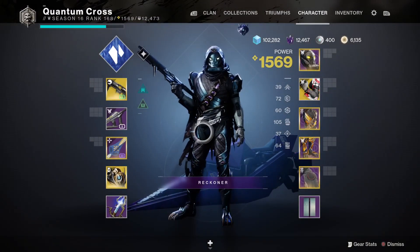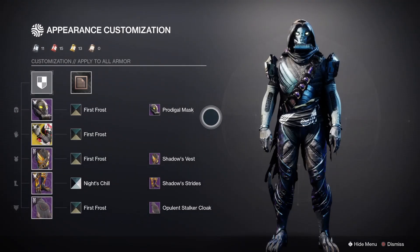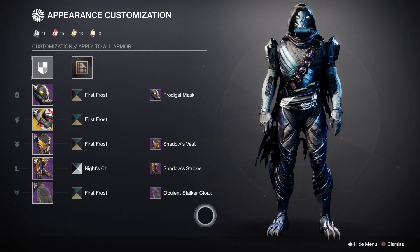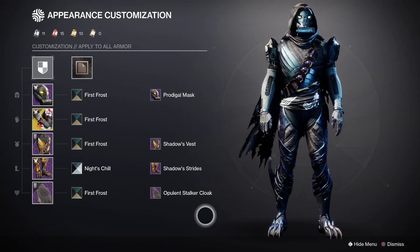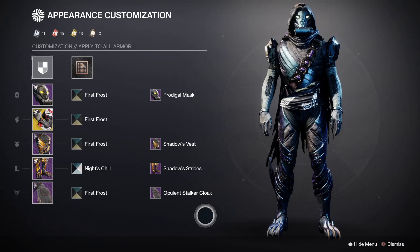Before I show you a quick little gameplay demonstration, for those that are curious, my Destiny fashion is the Prodigal Mask for the helmet, Shadow's Vest for the chest piece, Shadow's Strides for the boots, and then Opulent Stalker Cloak for the cloak. I've got First Frost on everything except for the boots — I just like Night's Chill to bring it out more.